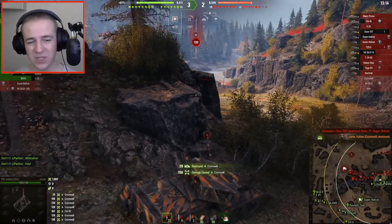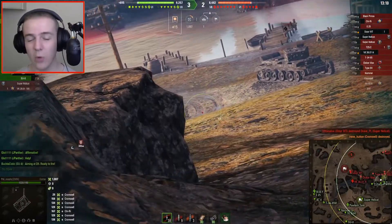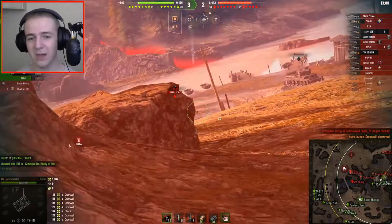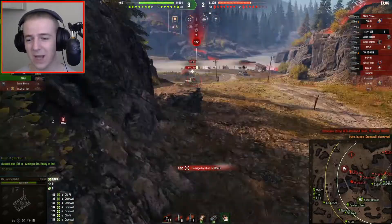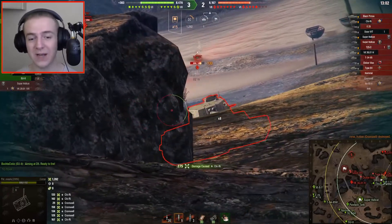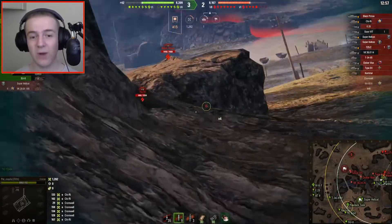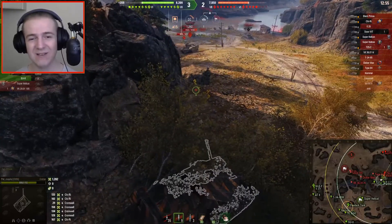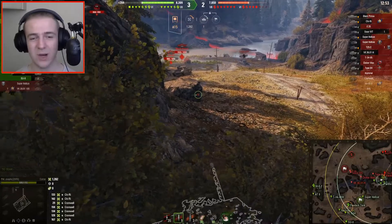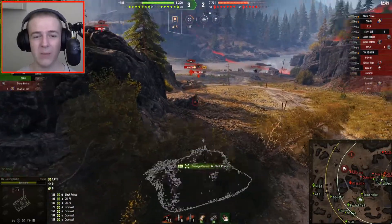That speed limit really slows you down on open maps. On larger maps when you need to get across from one side to the other to get more damage after you've killed everyone on your flank, it just takes quite some time. 51 km/h is an okay top speed, but compared to 64 it just can't compare.